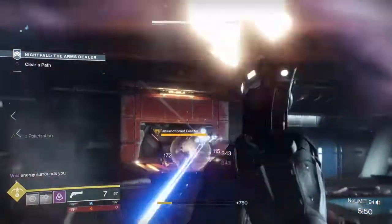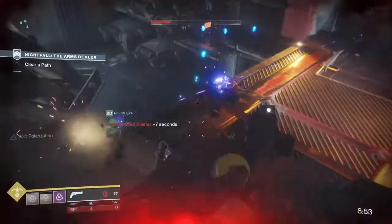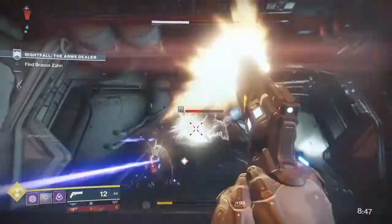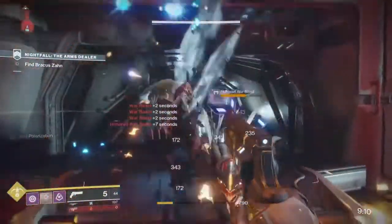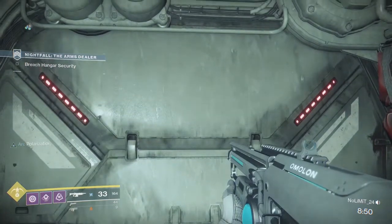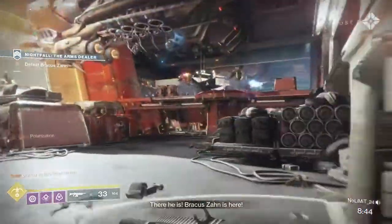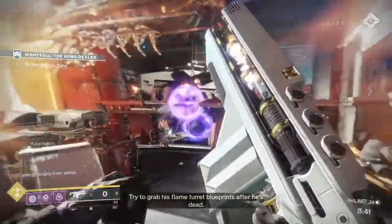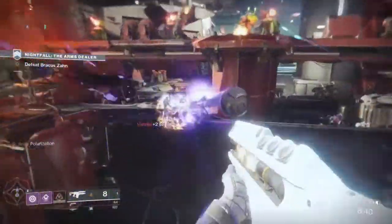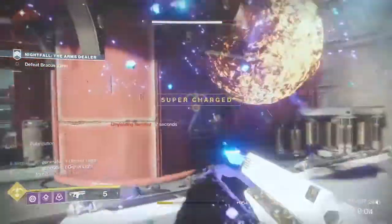From here through the start, this is where you're gonna want to use your Supers, because there's gonna be plenty of adds here. Make sure you're looking at the burn and never use your Super if the burn doesn't match — never use, say, Arc Strider if it's Solar Burn, because it's just pointless. Once this door opens, lots and lots of enemies are gonna spawn. It's Solar, and I do have Orpheus Rig, so I'm looking for groups of enemies to get my Tether back basically instantly. As you guys can see, Orpheus Rig doing what it does best and we get our Tether back straight away.